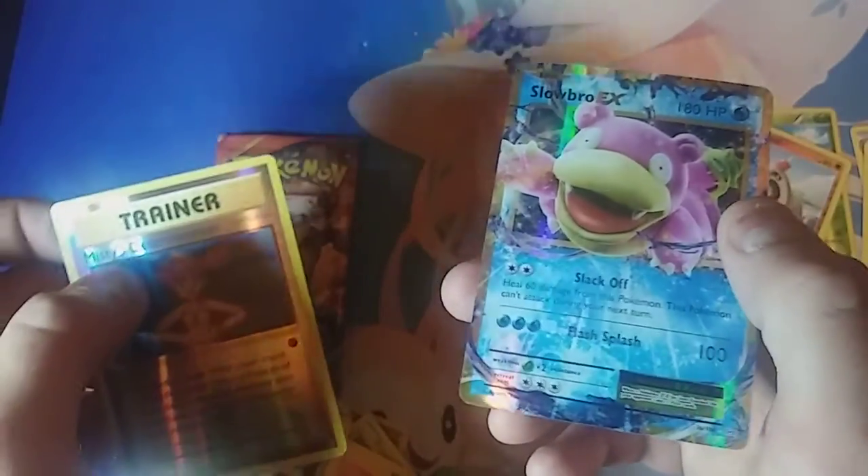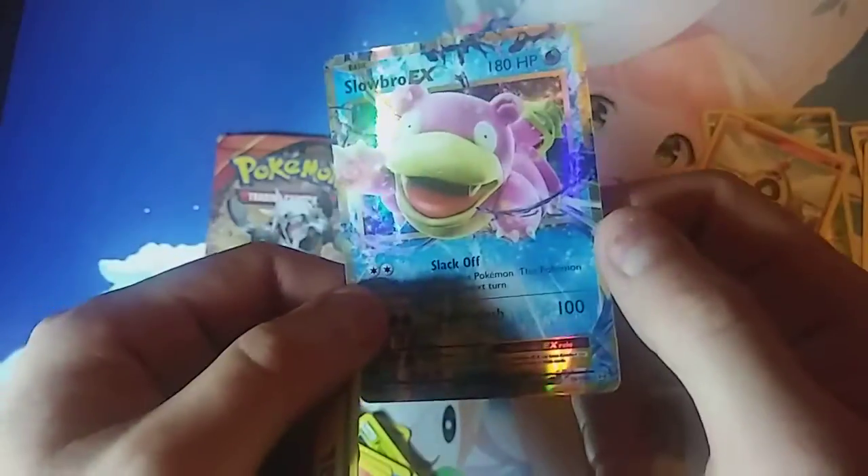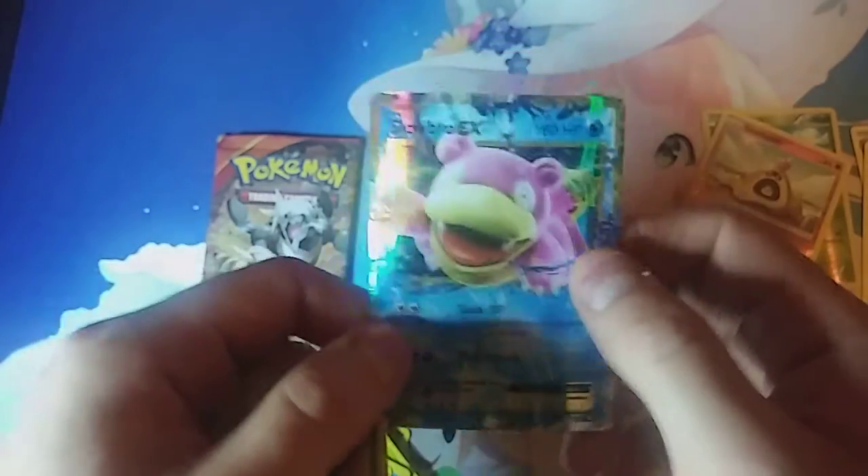Whoa, look at that — Slowpoke! It's actually got a Slowpoke, bro! I ain't got no sleeves so I'm just gonna use these plastic hard covers until I can get some more sleeves. So that's a little bad boy right there. And this is the one I've been waiting on — the Primal Clash pack.